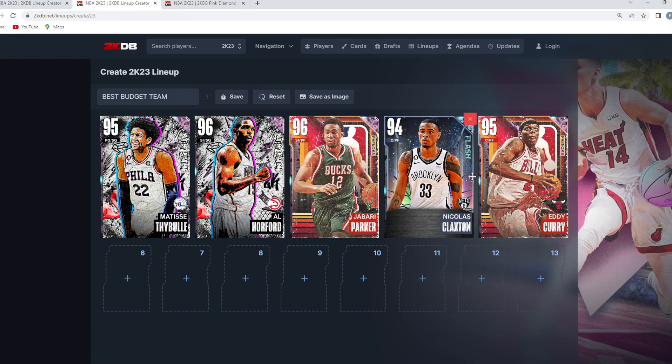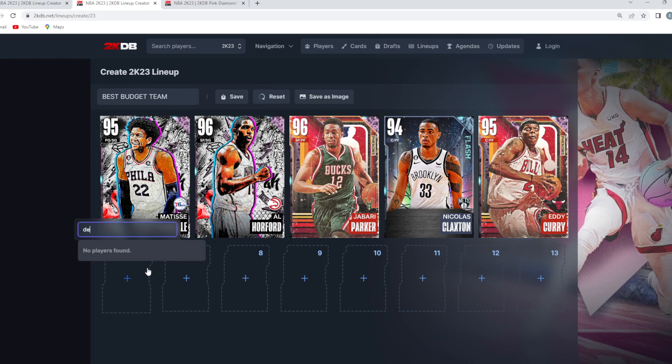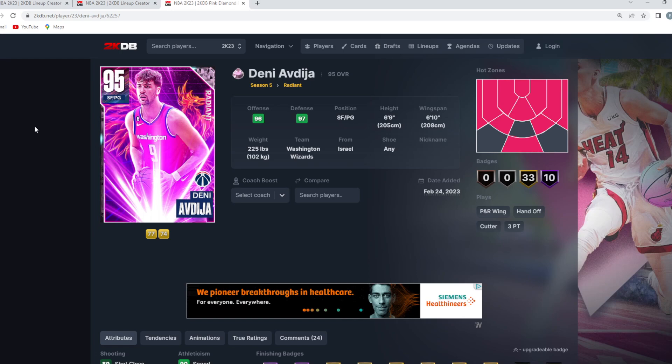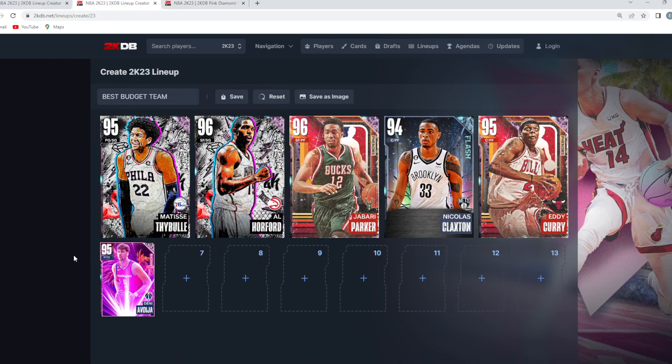So this is the best starting lineup you can build for under 10,000 MT per card — Jabari Parker and Matisse Thybulle are only 6–8,000 MT, and Eddie Curry is similar. Off the bench, the same principles apply: we want height, defense, and really good player models. The perfect guy for that off the bench is Danny Granger. I considered Lance Stevenson if you want more offense, but Danny being six foot nine and an amazing defender is super nice off the bench. He's about 12–15,000 MT right now — our most expensive card — but at six foot nine at point guard with a six foot ten wingspan, a capable jump shot, and the ability to drive, that's all you need.